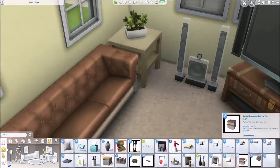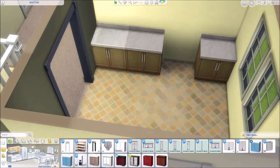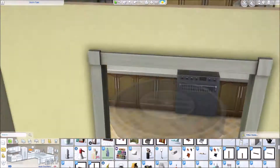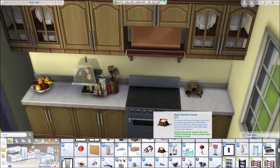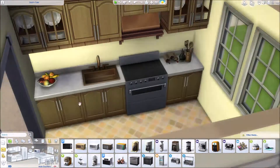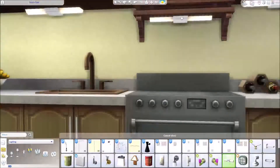One thing about this build is I did not use any custom content. You guys, you have no idea what an accomplishment that is for me. I almost pulled out some clutter items there, but I didn't. To me, this build could look so much better and a little bit more realistic and more decorative with custom content, because I really do a lot of custom content for the clutter. I love my clutter. Oh, you see right there — I almost did a custom content light switch. Those things are awesome. They really light up a room.